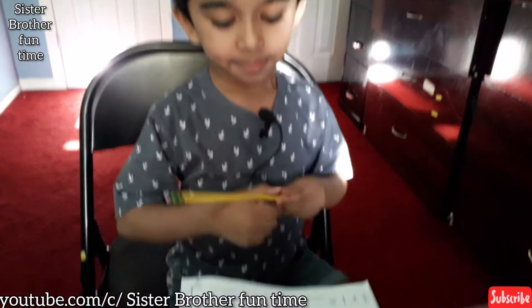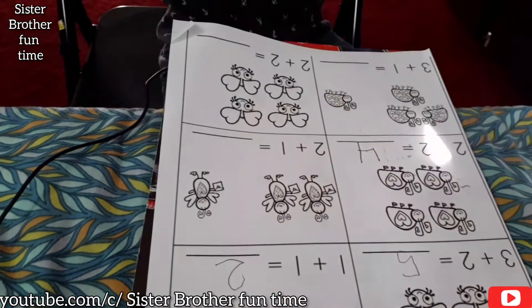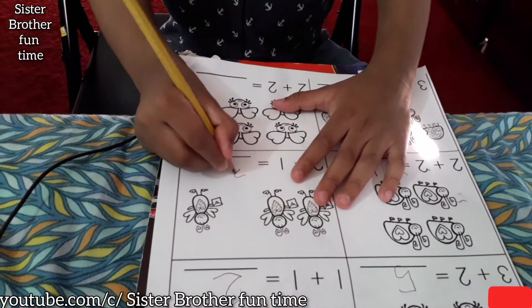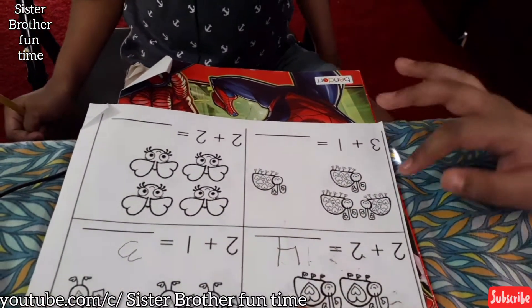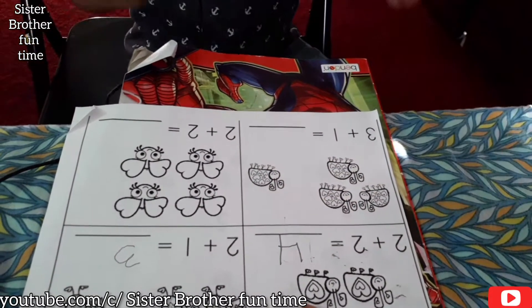Okay, two plus one equals? Let's count. One, two, three. Okay, two plus one equals? Three. Okay. Three. Okay. Three plus one equals? Let's count. One, two, three, four. Okay, three plus one equals? Four.